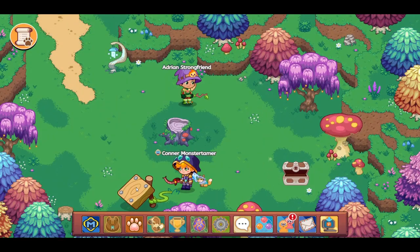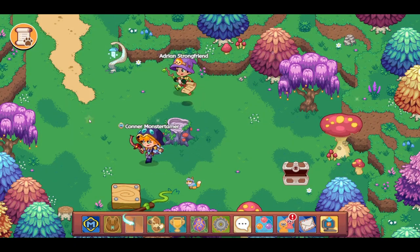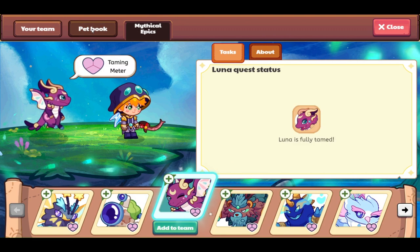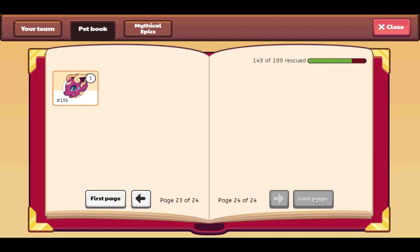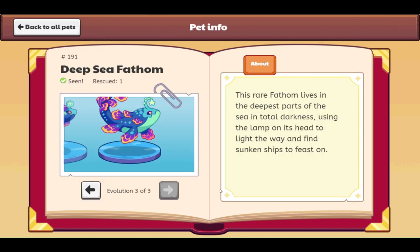Let's come on over here and take a peek. Hey Adrian. Got some florins, which is awesome. Let's open up the pet book, go to our last page, and take a look. Here is Deep Sea Fathom. This rare fathom lives in the deepest parts of the sea in total darkness, using the lamp on its head to light the way and find sunken ships to feast on.